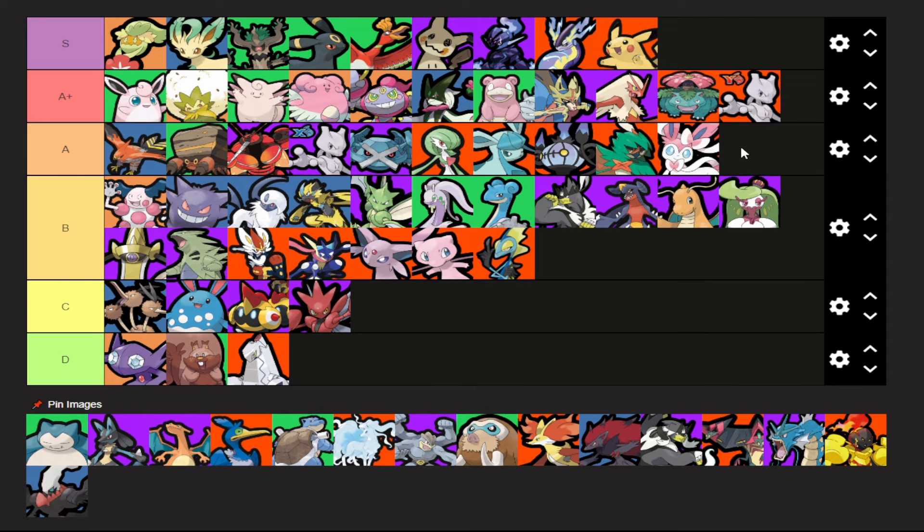Sylveon was in A plus — I'm willing to bump it down. The rework to Hyper Voice isn't exactly great. It's not significantly worse, but it's not very good. I do think Mystical Fire is a lot better, and Mystical Fire is quite solid. However, I'm just going to bump it down to A tier because it's not as good as I thought it was in the previous patch. Then Mewtwo Y — it's Mewtwo Y.